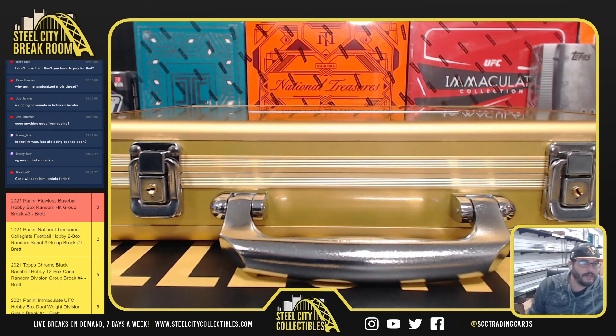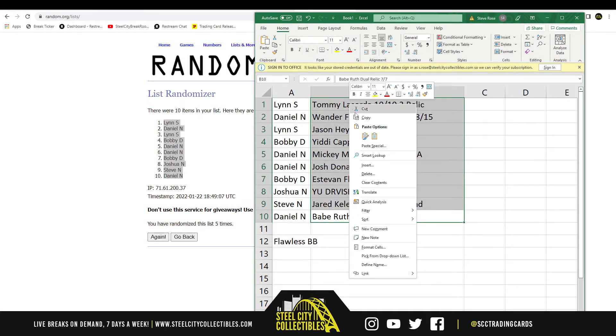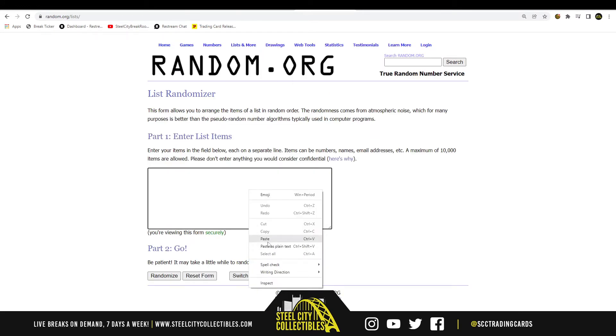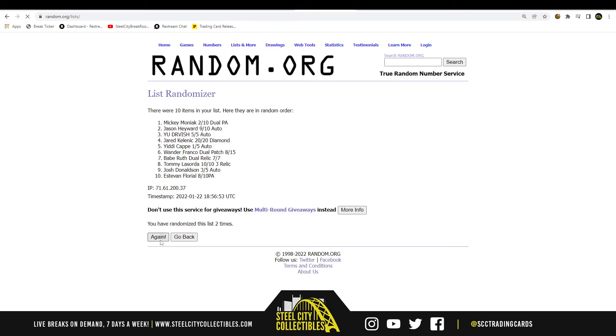Let's randomize everything and see who gets what. We'll randomize this list five times, match them up, and that's the cards you receive — 1, 2, 3, 4, and 5.